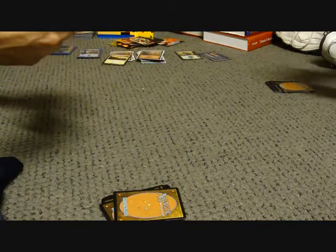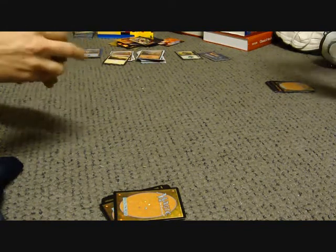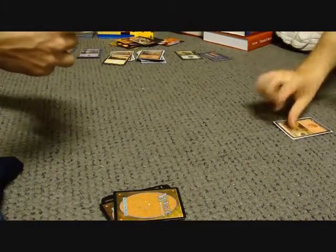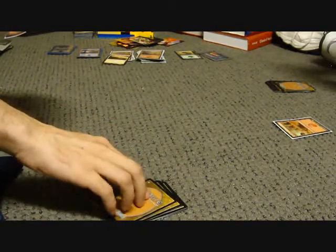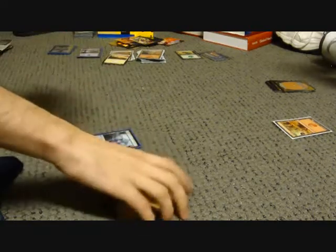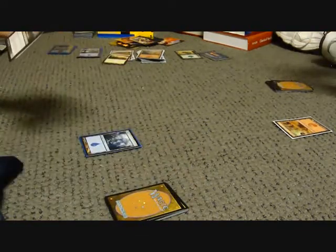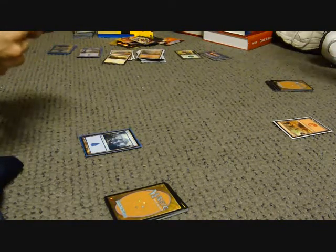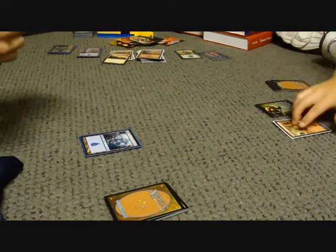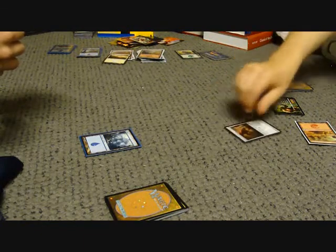It's all you. I'm going to play a mountain. It is your turn. I'm going to choose to draw. Play an island and then your turn. I am going to play a forest. Tap one, tap two. And I'm going to play a Living Soul Leader.